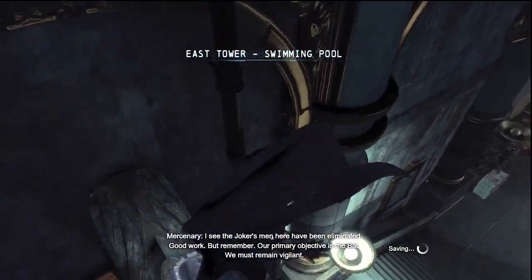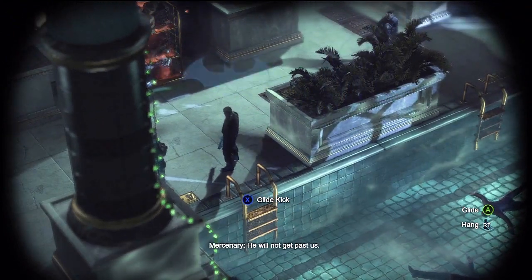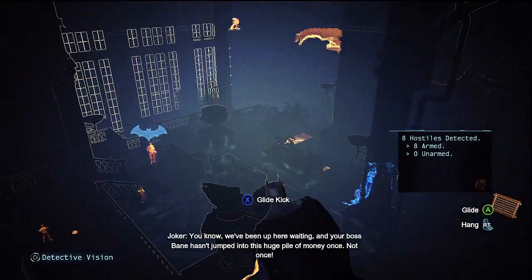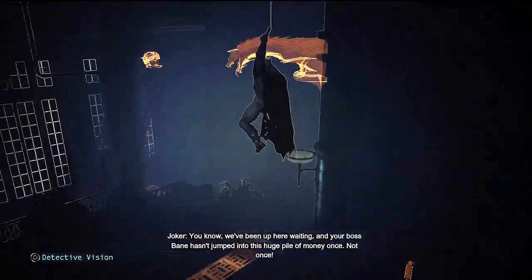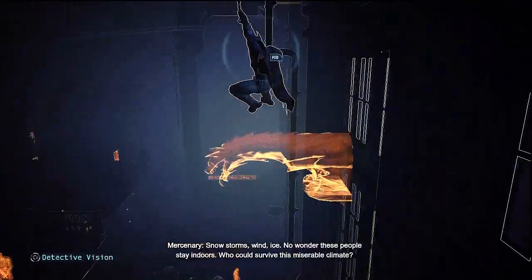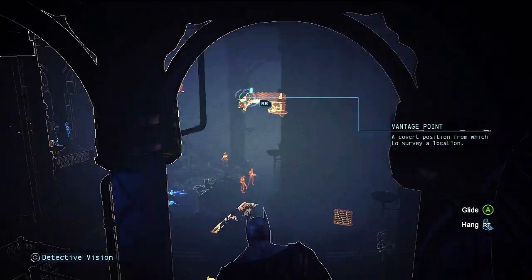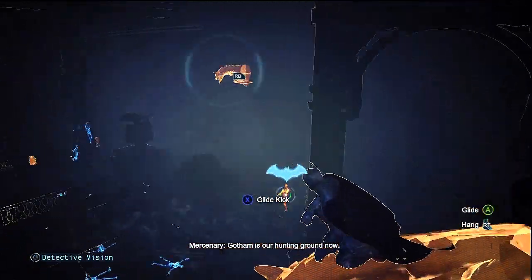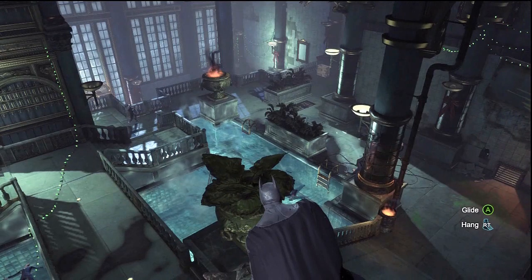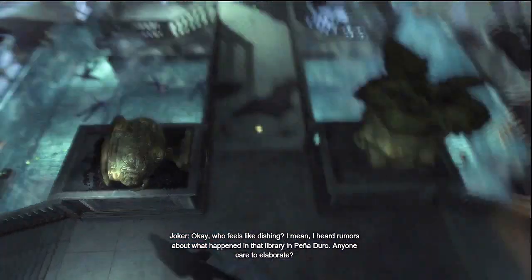I see the Joker's men here have been eliminated — good work. But remember, our primary objective is the Bat. We must remain vigilant — he will not get past us, and this is the only way to the penthouse. We can hope you're right, but only time will test your words. We've been up here waiting and your boss hasn't jumped into this huge pile of money once — not once! So it looks like it wasn't Joker who took out his own men — it was Bane's men. Who feels like fishing? I heard rumors about what happened to that library in Peneduro.